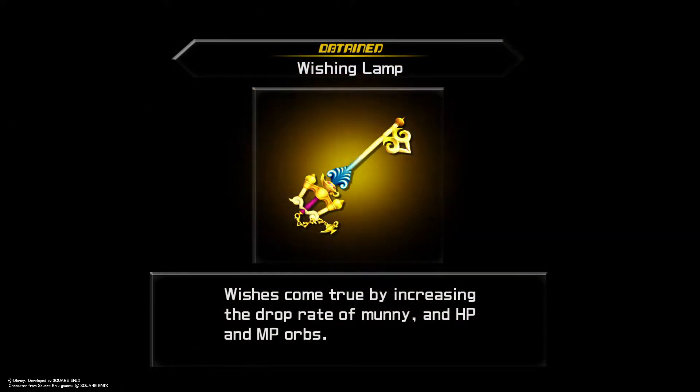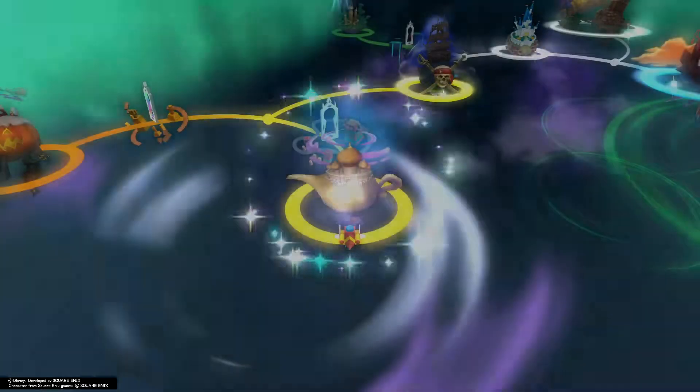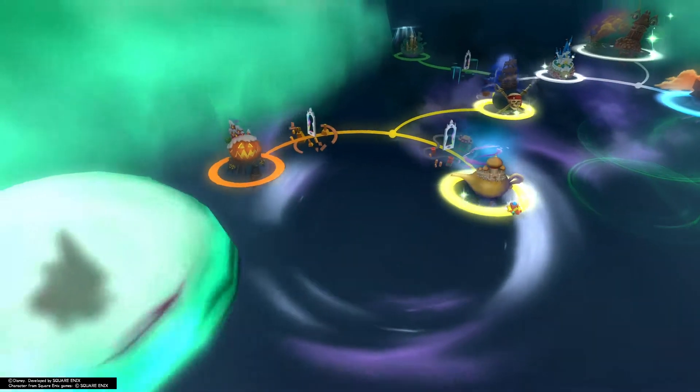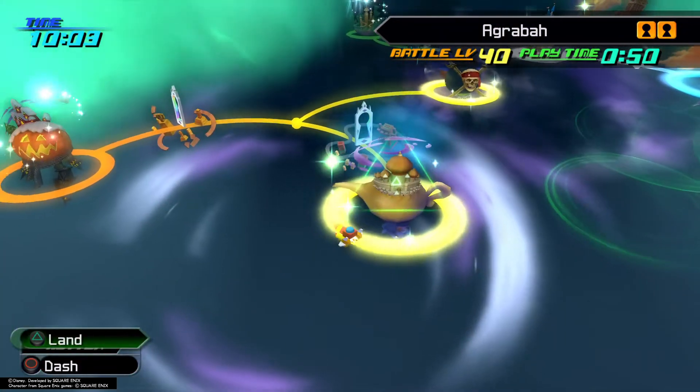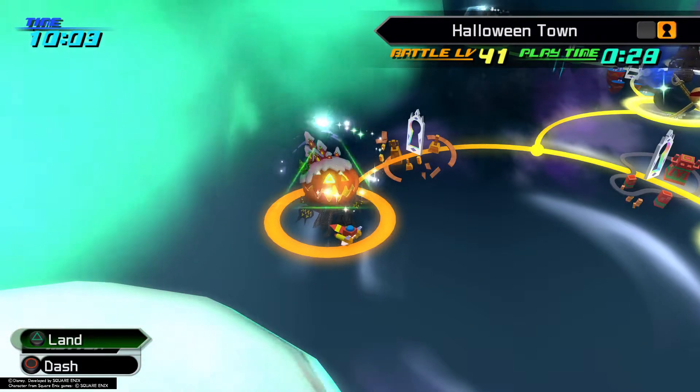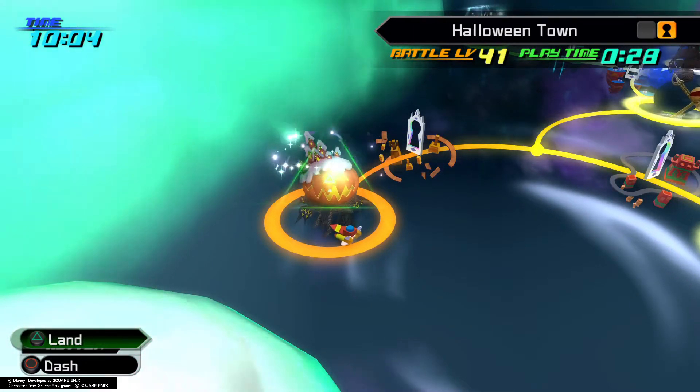As we obtain our Wishing Lamp Keyblade, that concludes this episode of Agrabah. Be sure to hit that subscribe button in the upper left-hand corner, comment, and like this video. Join me in the next one where we will take on Halloween Town and the present thief at Candy Cane Lane.